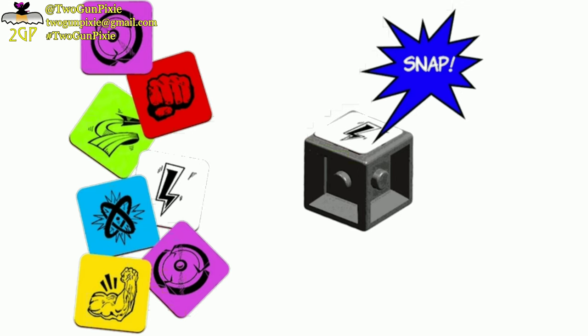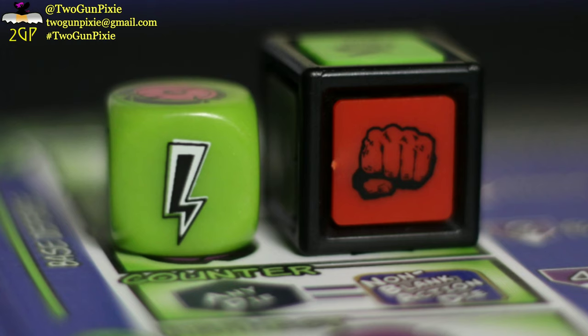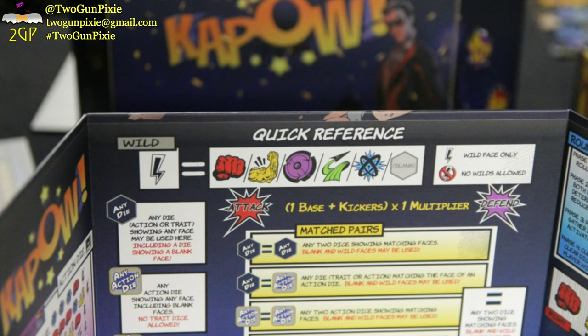The buildable action dice also caught my attention because it lets you control the odds — at least more so than normal. Because you're building the dice, if you want more of one symbol like attack or defense, you put more of those faces on the die, therefore controlling the odds to a degree. I've seen that concept in a couple of games, but I don't own any games where you snap dice together and put the faces on them. It's a game mechanism I'm highly curious about, and to see it in a brand new superhero comic book game — I'm really liking this idea.